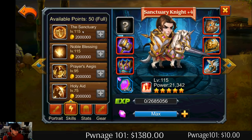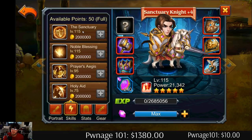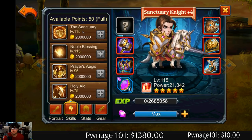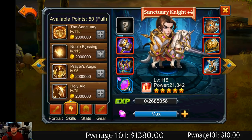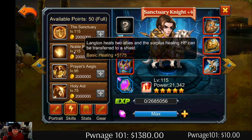His first skill summons a shield on all of your heroes, and if the shield survives it will do damage to the other team. That would be very useful. We're gonna try him with a bunch of heroes in the campaign to see if all the shields have to survive. Next skill is Noble Blessing.